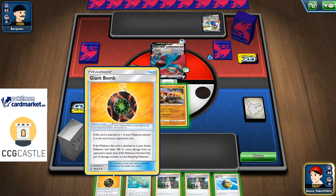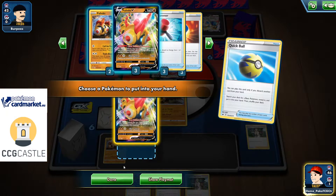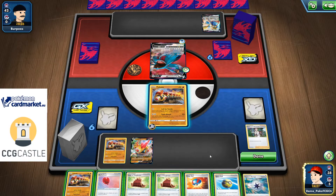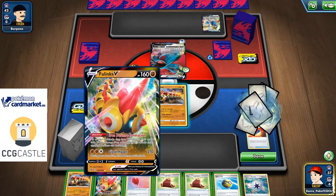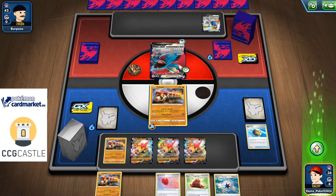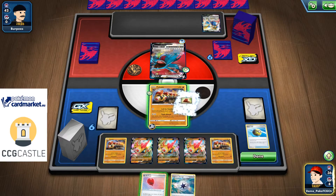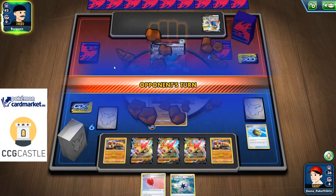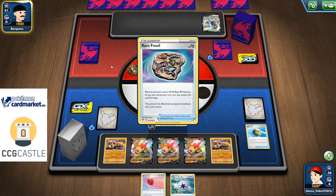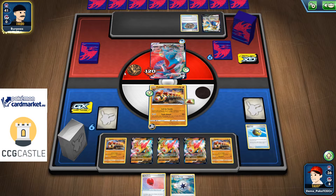I managed to topdeck a Giant Bomb, though I'm not sure I'll need it this matchup. My bench is full, hitting for 120 due to resistance. I forget he can Welder and add Fire Energy then hit for a knockout — minus 60, 150, 210, so he can swing for 240, which should be enough for the knockout. There's a Salamence Vmax and Sonic Double can't do anything. Will this be another concede from my opponent? There's a Welder — I wish I still had that Giant Bomb.